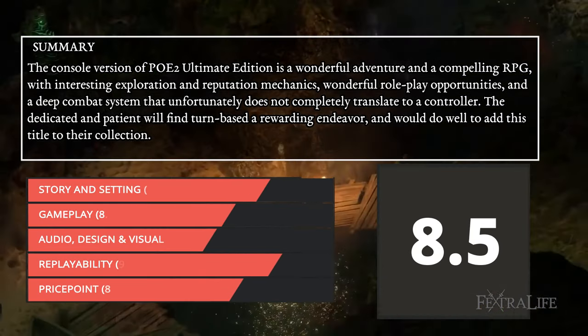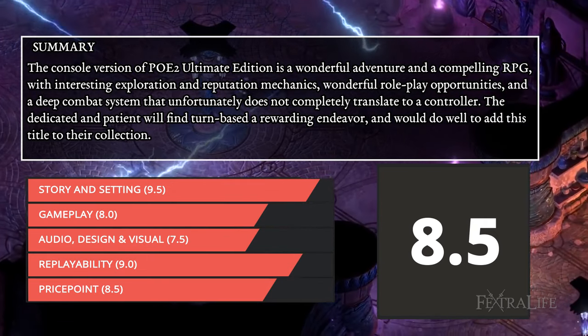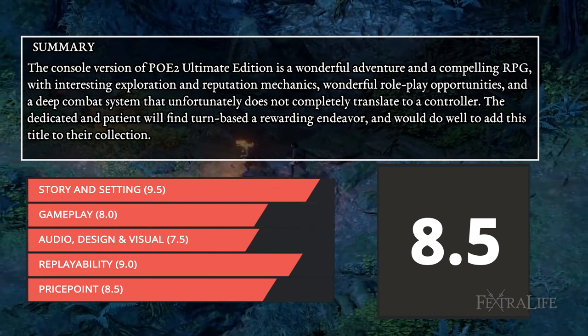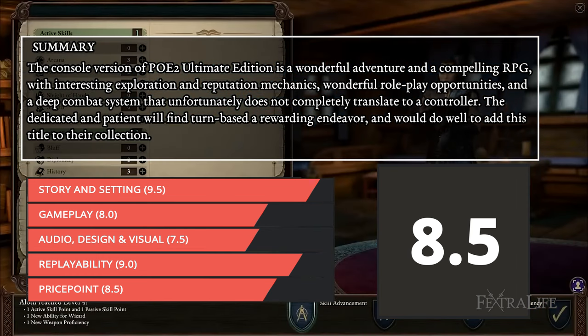So should you buy PoE 2 Ultimate Edition on consoles? If you're into CRPGs or a fan of the original game, this is an easy buy. The $59.99 price point is excellent for the amount of content you'll get, and there are many quality of life changes that have improved upon the foundations of the original. However, if you're playing for complex real-time combat, or are short on time and patience for slow loading screens, you should avoid the console version and get the game on PC instead.